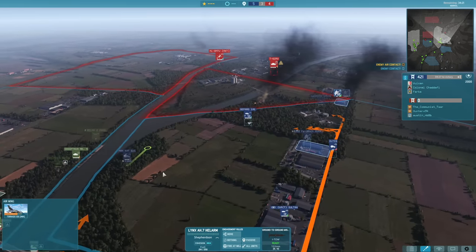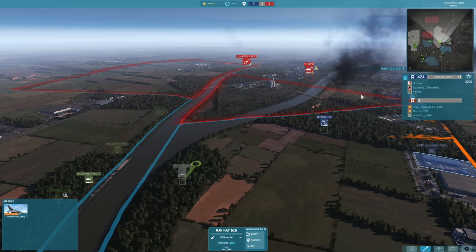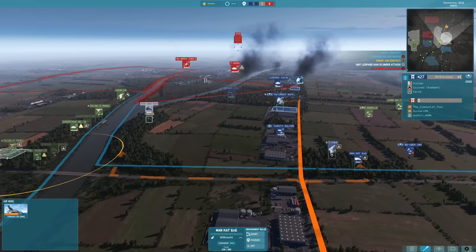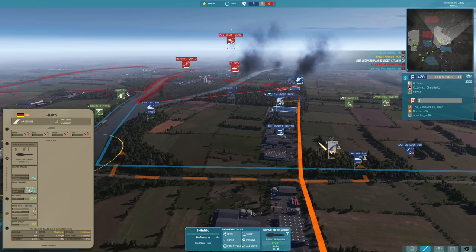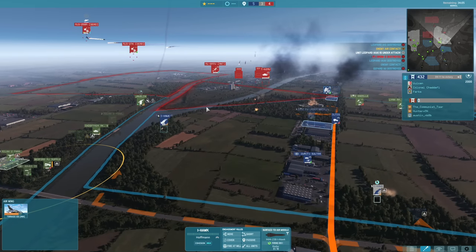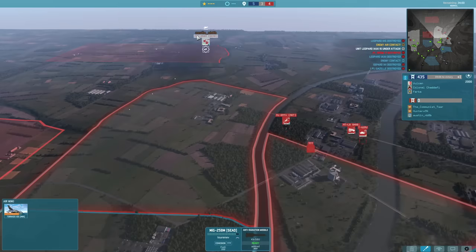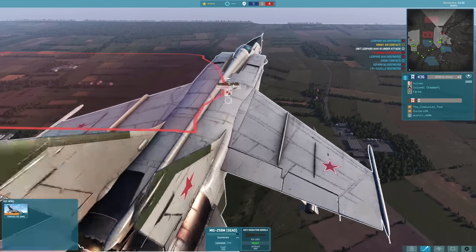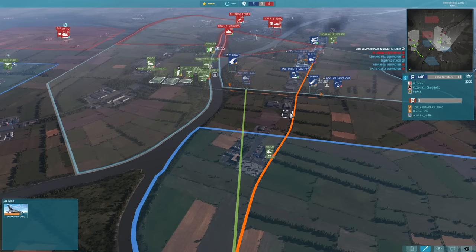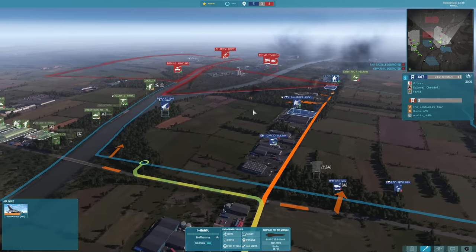Lynx AH-7 joining me. The I-Hawks are being moved up to get into a better position to attack these helicopters — they don't have an insignificant range versus helicopters, 3,175 is nothing to scoff at. The Gepard ends up getting killed off by the MiG-25 BM, which has 40% ECM — very difficult for us to shoot down. But the I-Hawks are trying their best there at least.